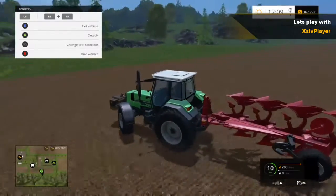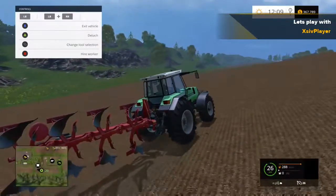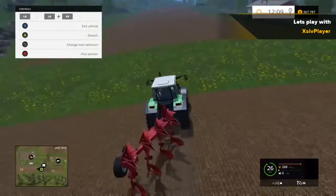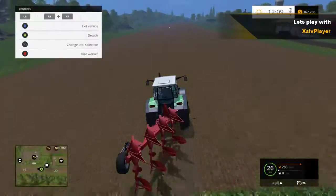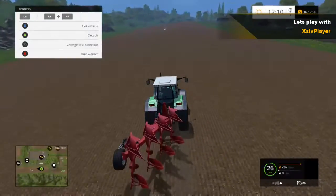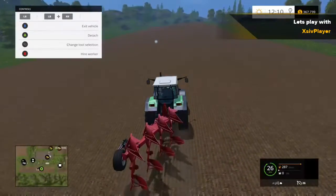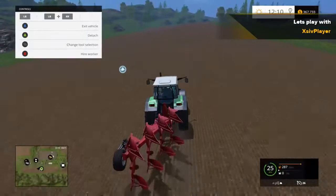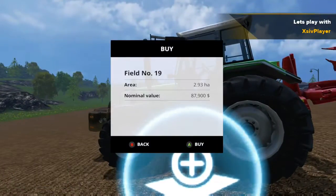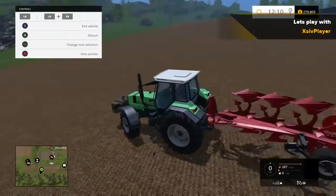Now to join two fields you've got to own both fields. We quickly drive over to field 19 — as you can see there's a green patch of grass here that we are going to plough. Come up to the centre of field 19, hit the purchase button, hit buy, and we own that field.